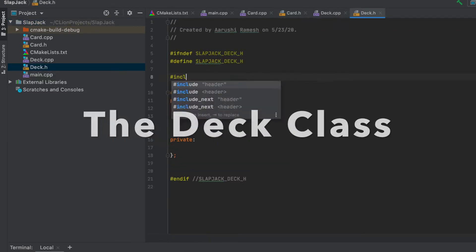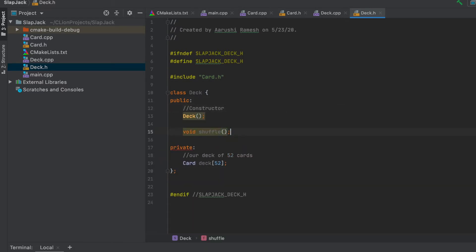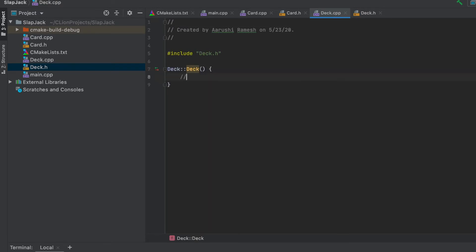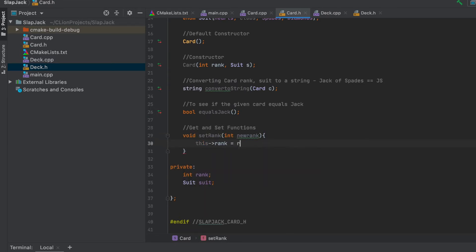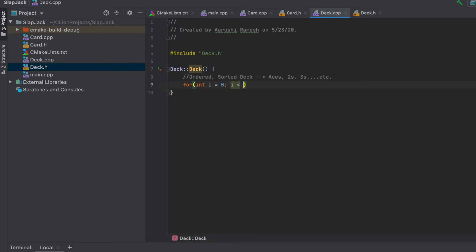Now we're heading into the Deck class. This is the class for a deck of 52 cards. I'm going to create an array of 52 cards, then make our constructor, and also a function to shuffle our deck, because we need to make sure the deck is randomized. I'm also going to implement the get and set functions — getting the rank and suit of the card, and setting the rank and suit — because these are private instance variables, so we need public functions to retrieve them.